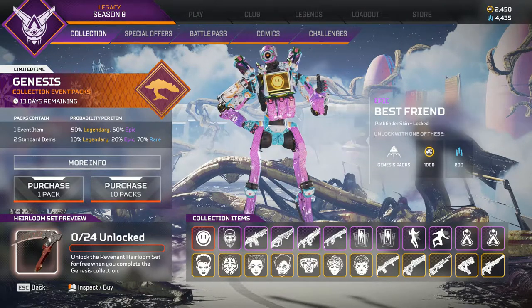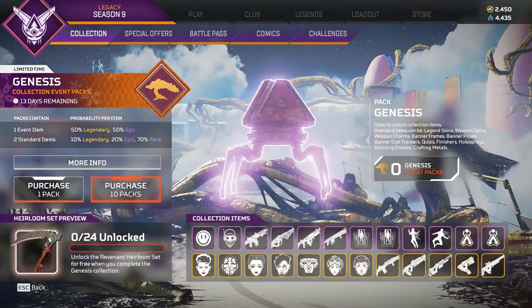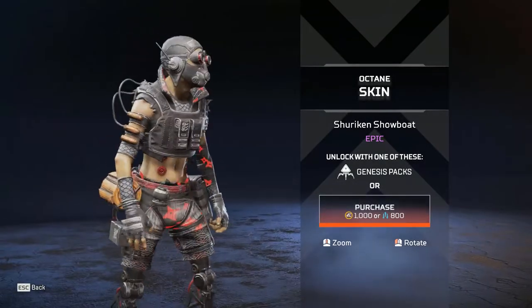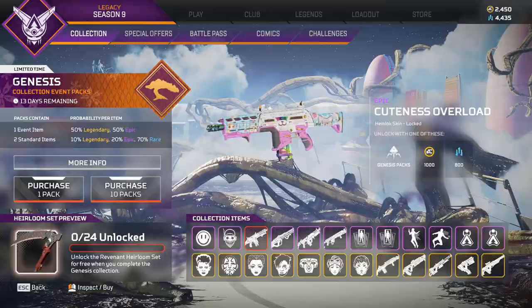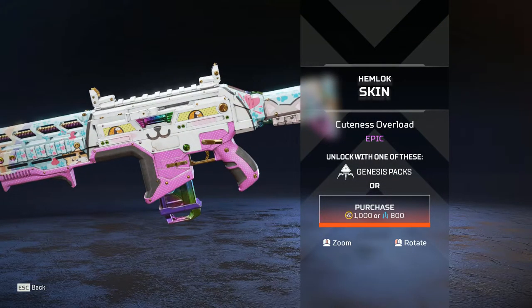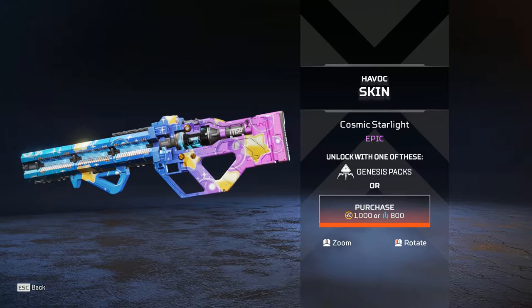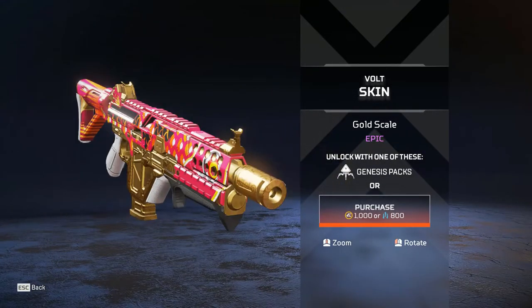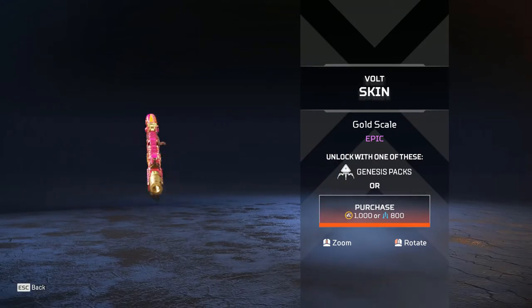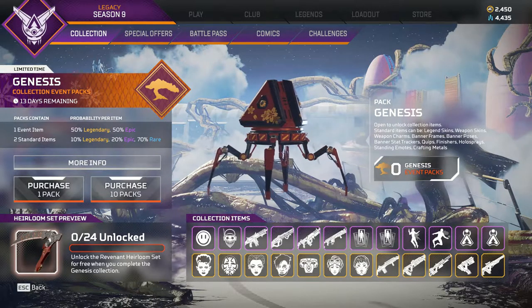Let's start with the epics. The Best Friend Pathfinder skin — we've got little dog paws on there, really nice, I do like that one. Then we have the Shuriken Showboat Octane skin — not the most exciting. You have a little shuriken here and there, it's not the best. Cuteness Overload — absolutely love that one, it blinks as well, adorable. Cosmic Starlight — I kind of like that one, it's a bold one. Then we have the Gold Scale Vault skin — bright pink and gold, I like the color scheme, but it's an epic, not a legendary. Epics usually just don't live up to the legendaries.